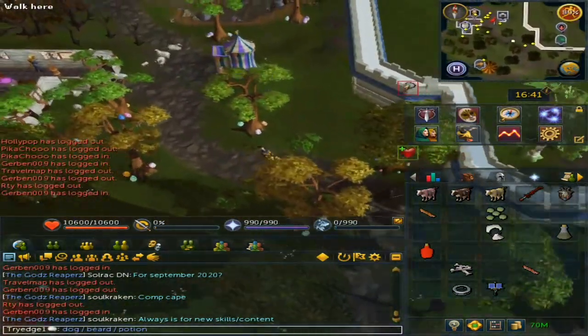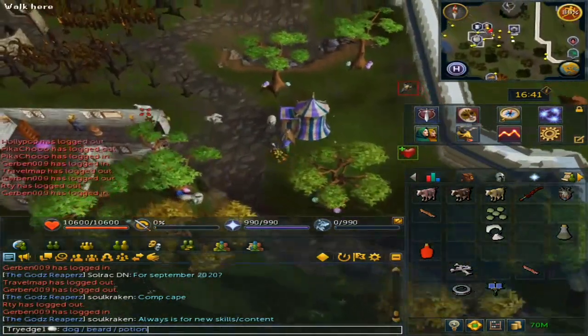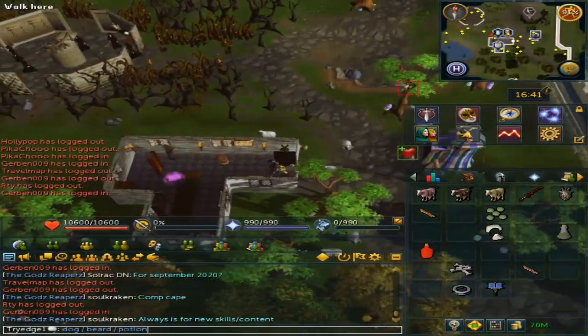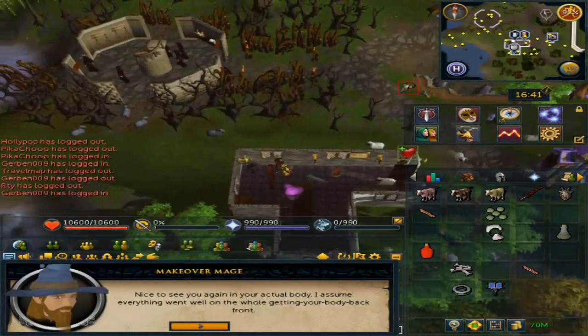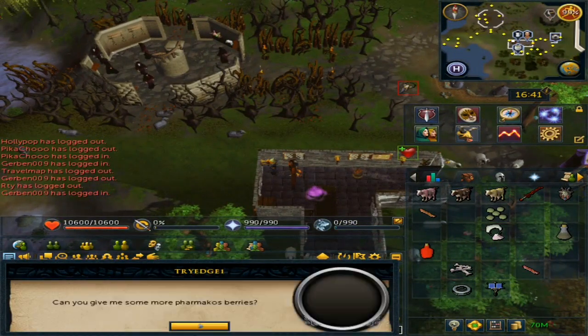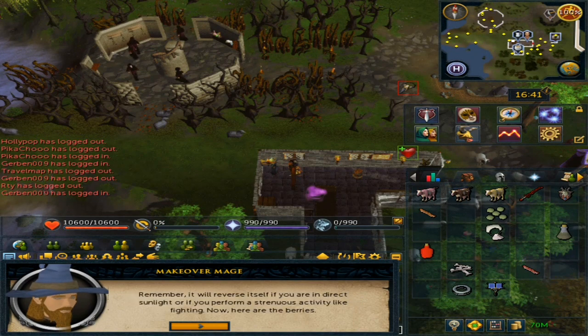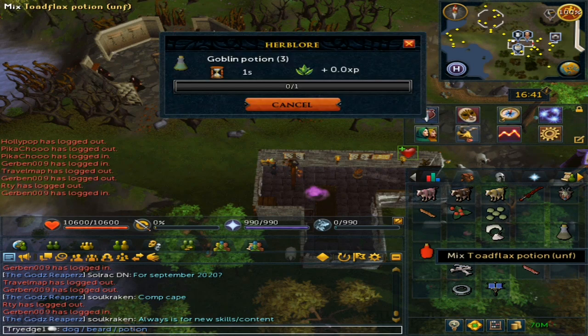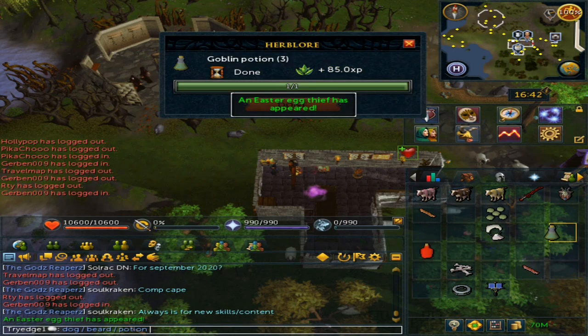Make your way to the Makeover Mage. Open the door and then talk to them. You will want to choose the last option. Then use your Berries on the Toadflex Potion and you will make the Goblin Potion.